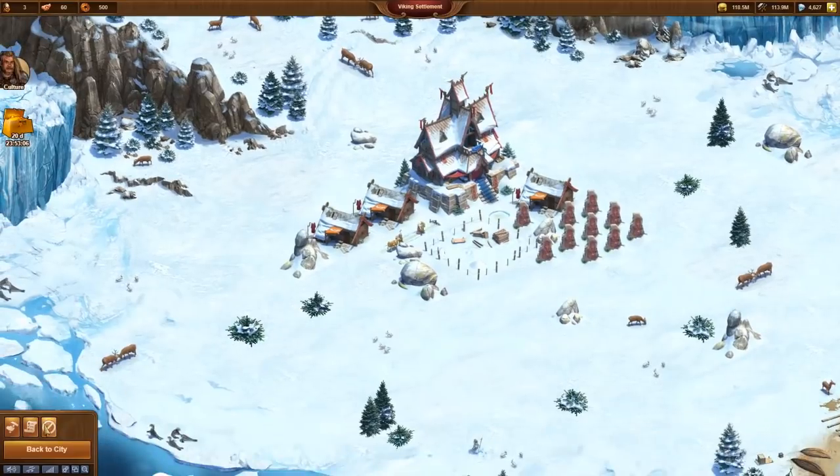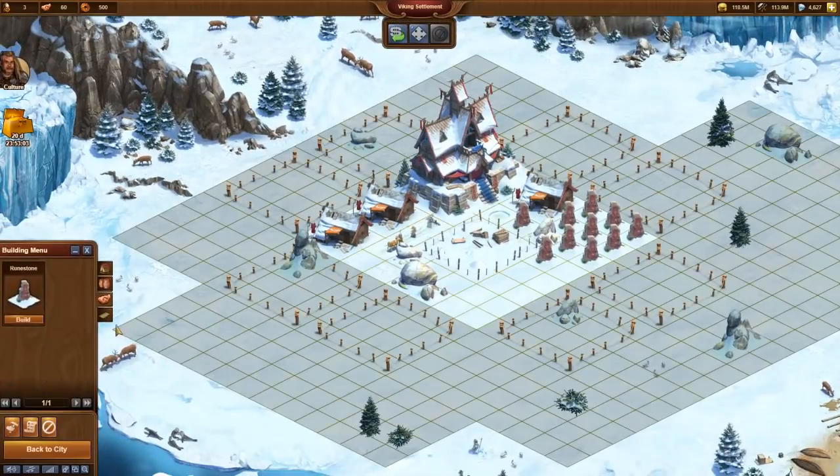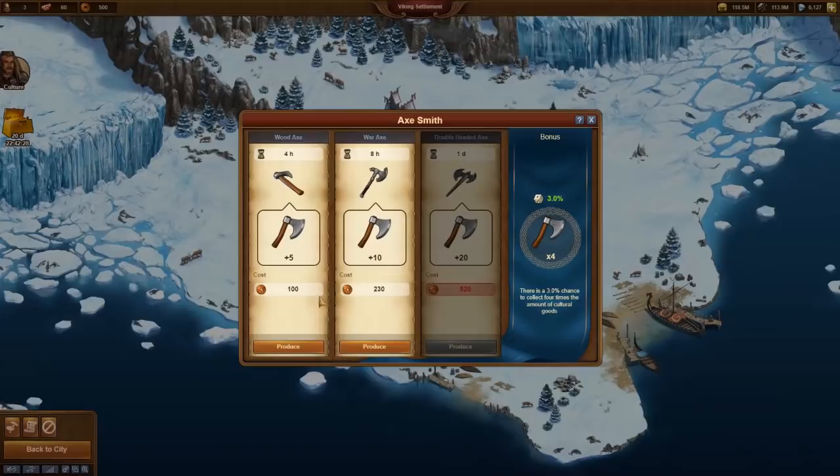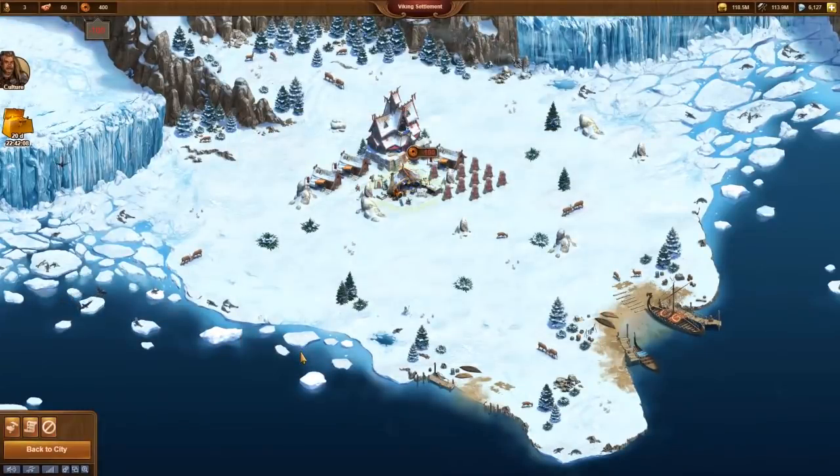We can buy expansions with diamonds, but we don't want to spend diamonds to expand a city that will be deleted again in three weeks. There are four more possibilities to pay for expansions, but currently we have none of the required goods. After one hour of building time, the Axsmith is completed and we can start to produce some axes. This was the start of the Viking city. Of course, this will be continued — but for now, I use the four-hour production time to edit this video. You will get the next video soon.